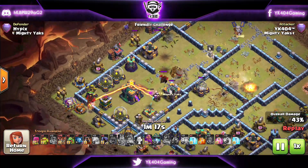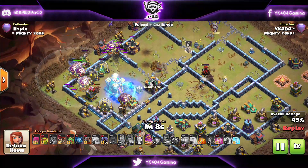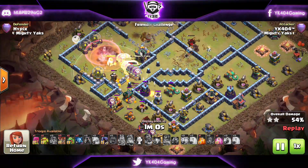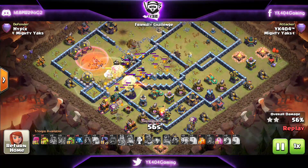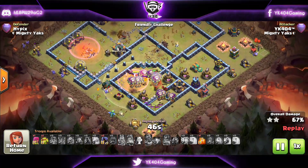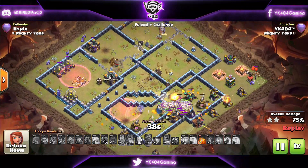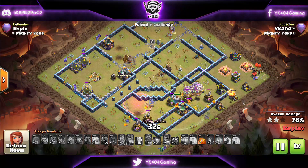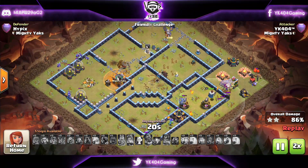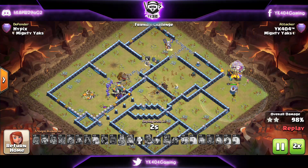We're starting our Lalo up top again, going through the Town Hall. You'll see the Balloons, the Hounds, a Loon Parade with the ground Warden coming towards the Town Hall, surrounding it from all sides. We use the Haste Spell right on the Town Hall so our Balloons can skip the Town Hall's giga juice as soon as it goes down. The last Haste comes down on the Scattershot — the Scattershot goes down, the Hound is still alive tanking for us, the pups are tanking, and we have enormous Balloons heading for the Scattershot and Air Defense. The Baby Dragon helps with cleanup, and we get the three-star with the Minions cleaning up the Clan Castle.